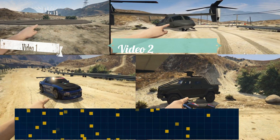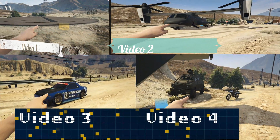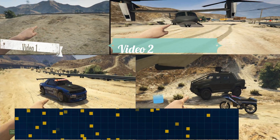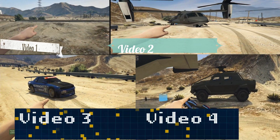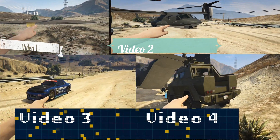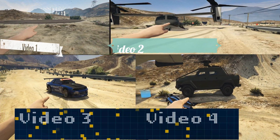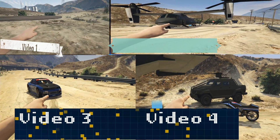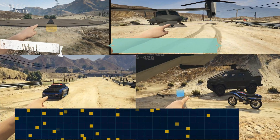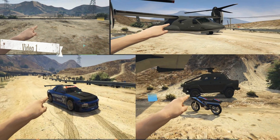For video two, you need to make sure you've got an Avenger or the Mobile Operations Center. The Avenger is more important — if you haven't got it, that's going to be a problem with today's glitch. For video three, you need an Elegy Retro Custom with custom plates. And for video four, you need an Oppressor or an Insurgent Pickup — either can enter the Avenger.